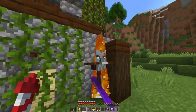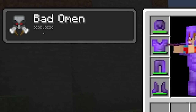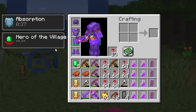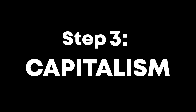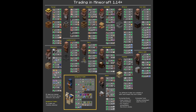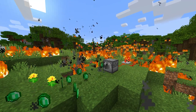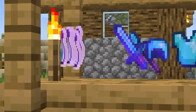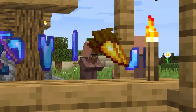You can also lower the costs of trades by defeating a raid and getting the hero of the village effect. To do this, kill an illager patrol leader to receive the bad omen effect. If you enter a village with this effect, you'll start a raid. Defeat every level of the raid and you'll receive the hero of the village effect, which should last for two in-game days. Now that we know how villager trades work, we can start using them to our advantage by accumulating massive amounts of wealth at the environment's expense.